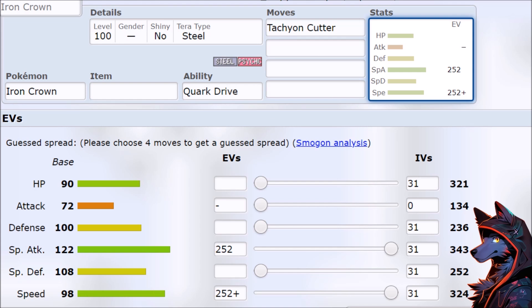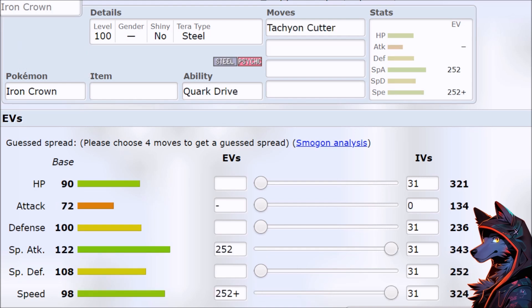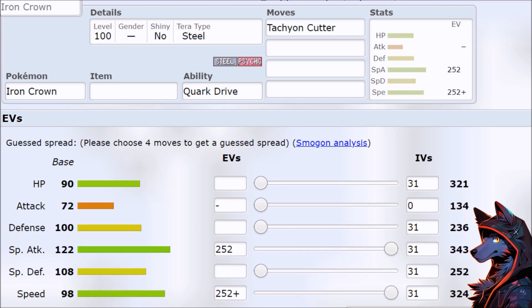A few things to play around with it. It is the Steel/Psychic typing — seen this before with Metagross, and it has a lot of similarities. So it's like a faster Metagross that doesn't hit as hard, slightly more durable on the special defense, but then less durable on the defense. I don't know if that's a recipe for success.